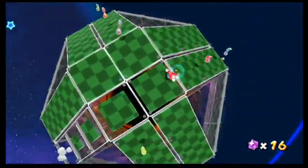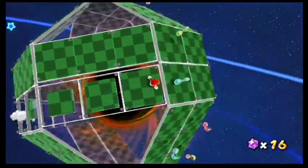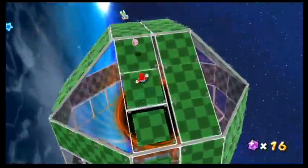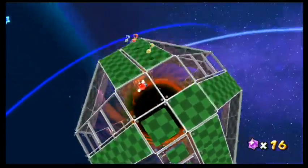Stupid toads get star bits shot at them in their faces. Now this is fun — you pop as many coins as possible. Oh, I think I got them all. And now we go to the Shrinking Satellite.